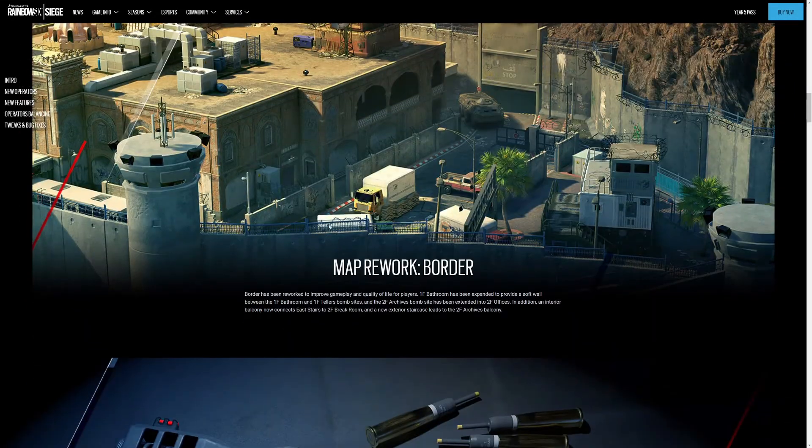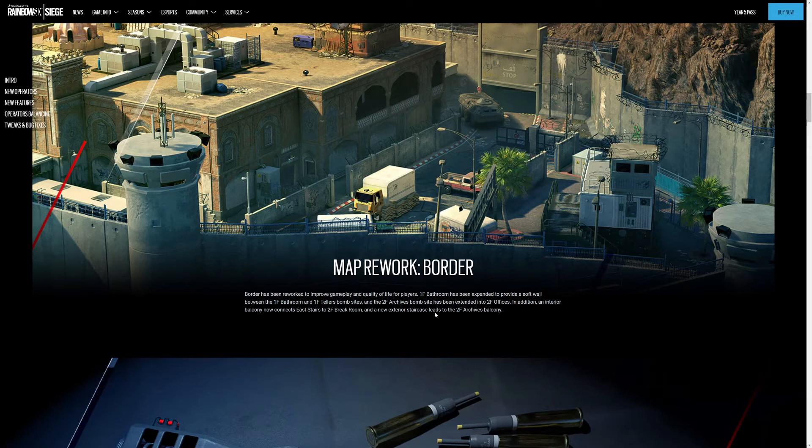Map rework to Border. Border's been reworked to improve gameplay and quality of life for players. The first floor bathroom has been expanded to provide a soft wall between the first floor bathroom and first floor teller's bombsite. The second floor archives bombsite has been extended into the offices on the second floor. In addition, an interior balcony is now connecting east stairs to second floor break room, and a new exterior staircase leads to the second floor archives balcony.